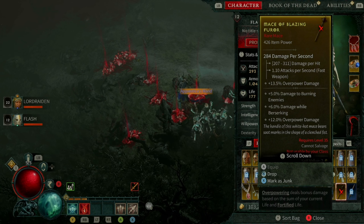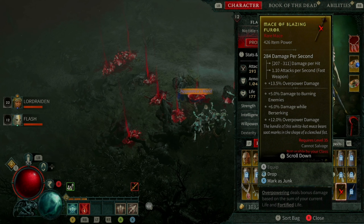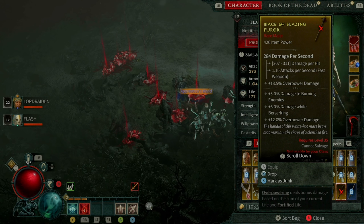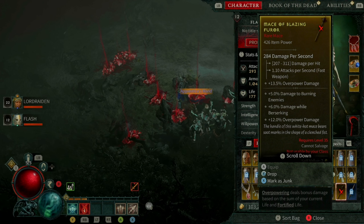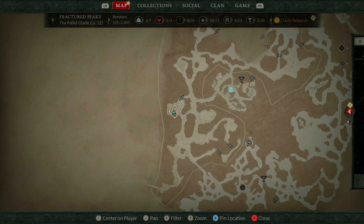He drops level 35 gear. This is just a new character, so I don't have anything crazy to show you doing the necro right now. But I wanted to see if he was still available or if they fixed him, because he wasn't supposed to be over here from the early access to the open. He's still in the game, which leads me to believe they kind of threw him in as some random thing. The highest bosses are only level 27, and he's 35.